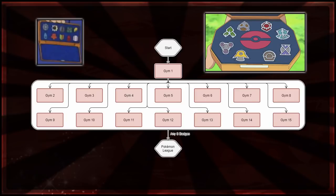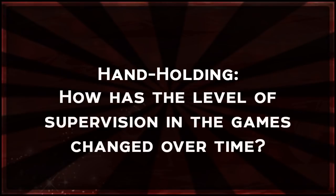Feel free to let me know your thoughts on the gym structure and whether you'd like to see more branching paths or a pick-your-own-adventure style for some replayability. Before we end, next episode's topic is going to be hand-holding. The question is: how has the level of supervision in the games changed over time? Do you feel supervised in your adventure, or do you feel free to do whatever you want, like in Zelda Breath of the Wild? Let me know your thoughts. Check out Mark Brown - his series is amazing. I'll see you next time, thank you for watching!